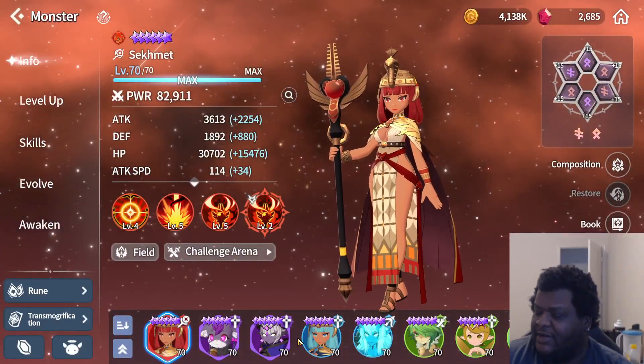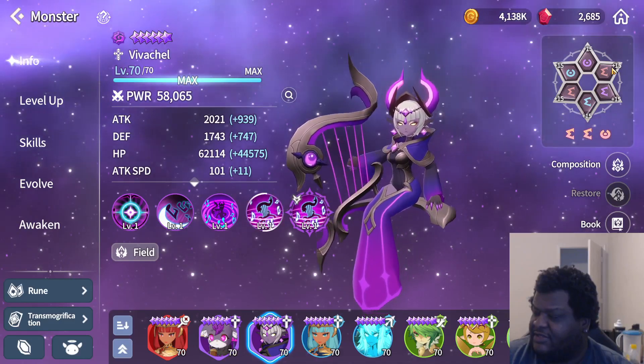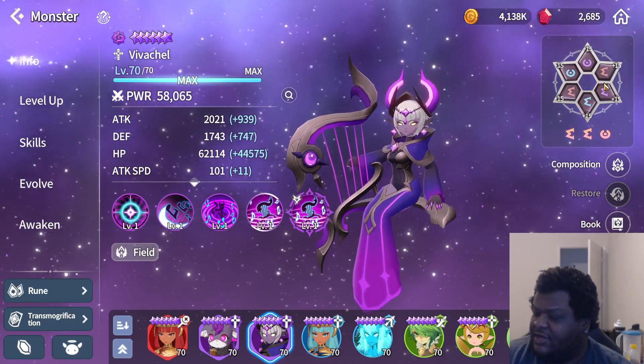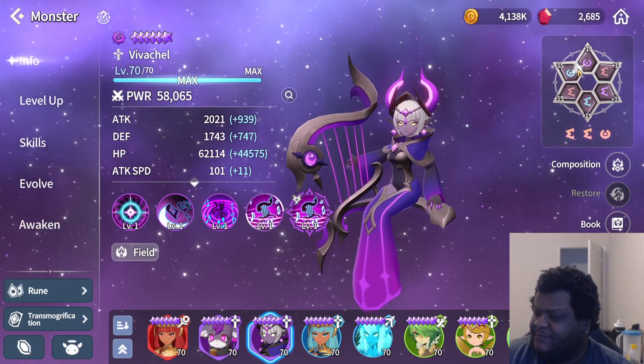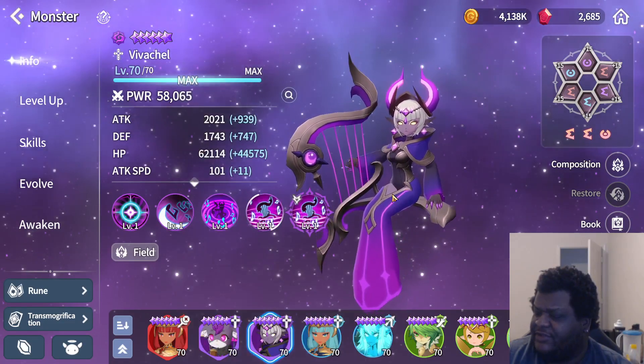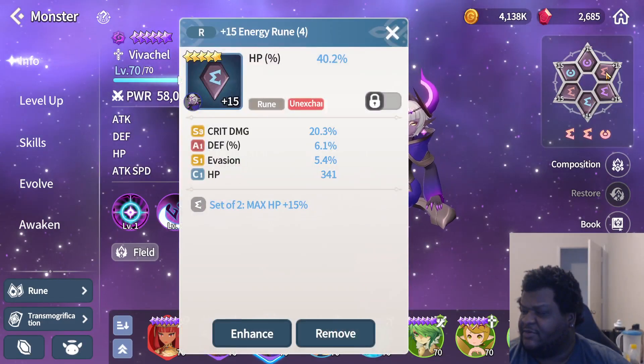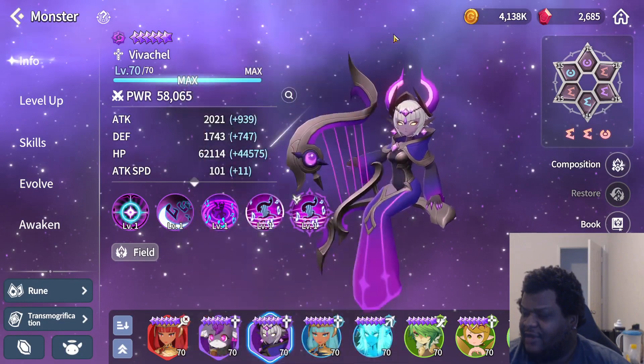You should use her especially if you are a free-to-play player. What she has on right now is energy, energy, focus — the focus was from my Annabelle, just so you can have that extra accuracy when using her skill two. But it's all HP percent, HP percent, HP percent, so that's not really going to change. I need to go ahead and upgrade these runes because some of them are actually pretty good on the substat, but some have to go.